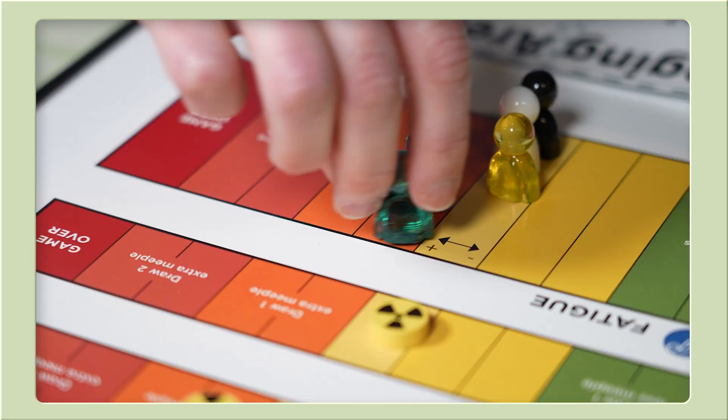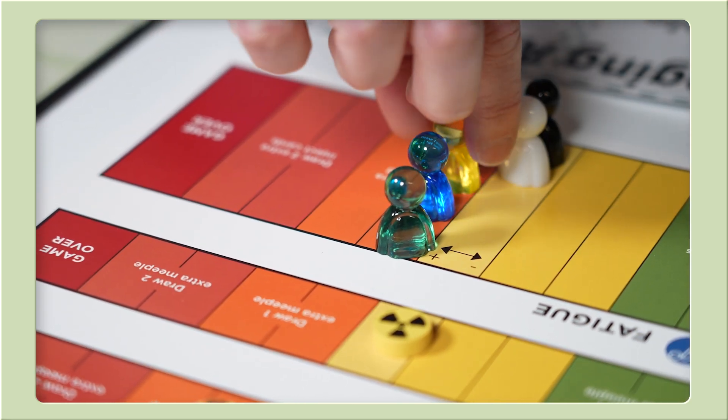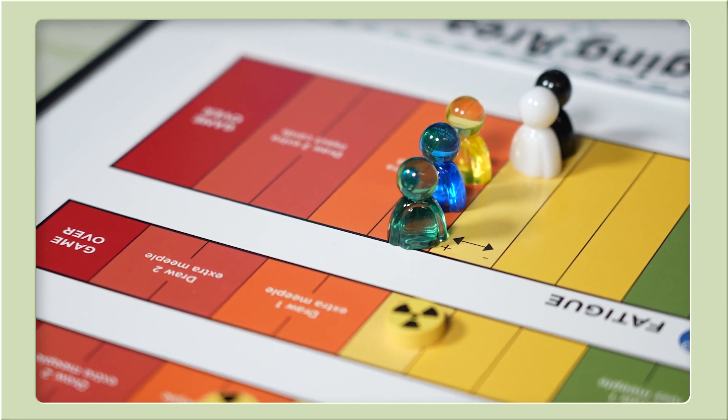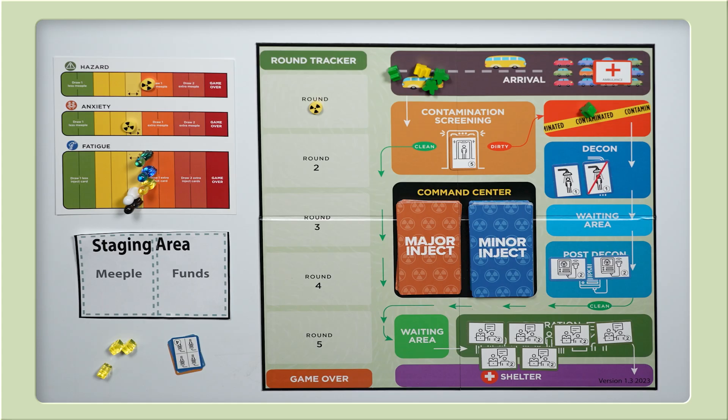We choose to work together. We move both public health and radiation fatigue plus one towards game over. Note that CRC hazard and our players' fatigue is in the orange, meaning we will have to draw extra meeple and injects next round if we don't use our player actions to bring those status levels down. The marker for anxiety is in the orange draw-one-extra-meeple area. The fire and police, radiation, and public health player pieces are in the orange draw-one-extra-inject-card fatigue area.